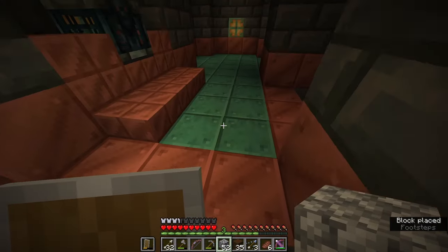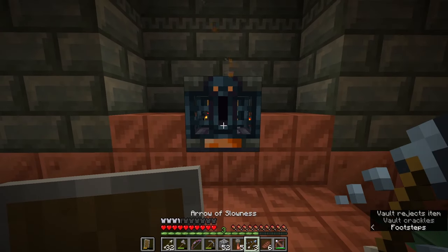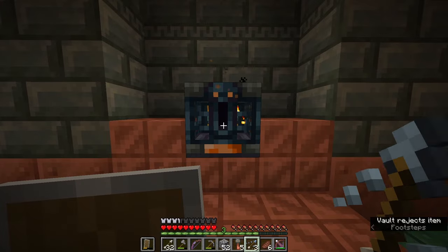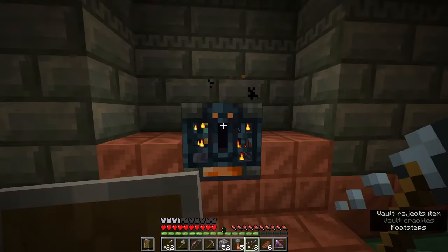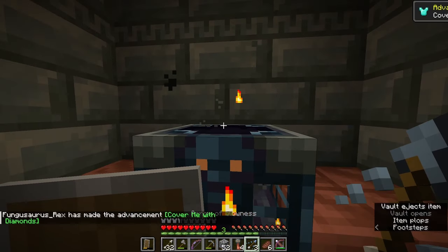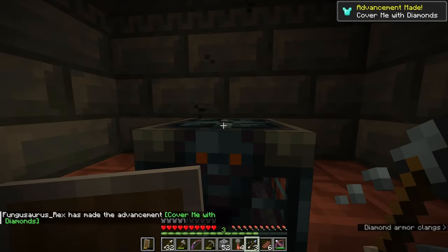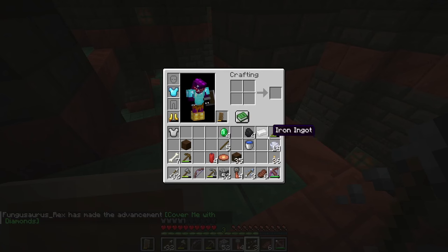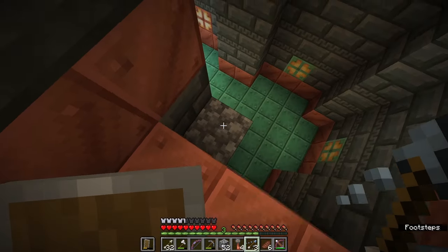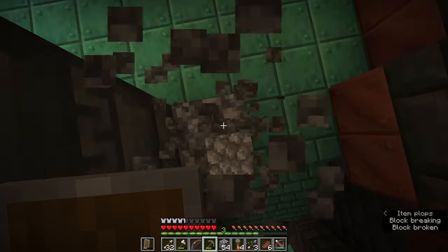After that bit of disappointment, let's open up some vaults and hopefully get some good stuff. I've got five keys. Here we go — oh yes please, a diamond chest plate! Now we're getting some good stuff. I think so far I've been struggling because I had no armor whatsoever, and now that I've got some decent armor we're going to have a much easier time.